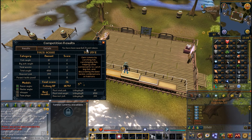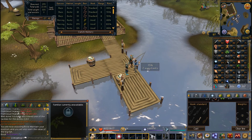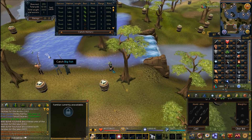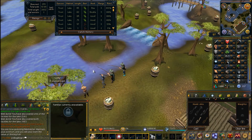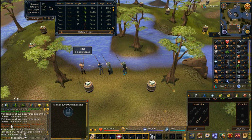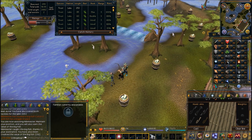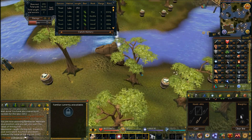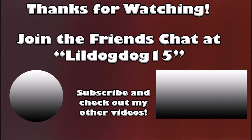Now we're heading to World 89, the dedicated Fish Flingers world, to catch some big fish. When a big fish pops up you get a message in your chat box, find who's nearby, and a little puddle appears in the water — you'll hear it if your sound is on. Everyone who fishes the big fish shares its weight. It's a very good way to boost your total weight.